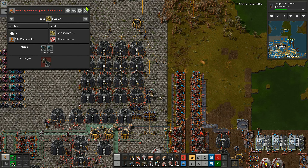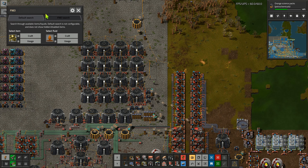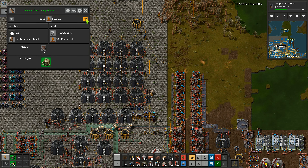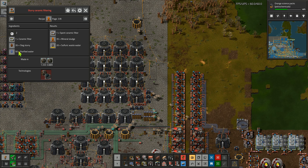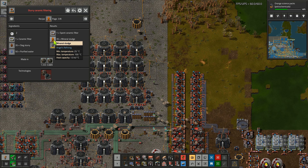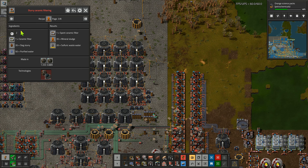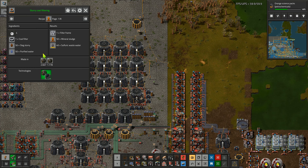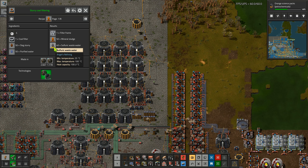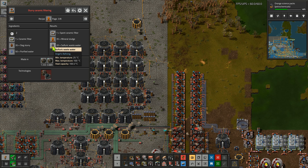Aluminium and manganese we can do through the mineral sludge, which is probably our best option actually. So 35 slag slurry and 50 purified water gives 35 mineral sludge and some sulfuric wastewater — we get 35 for 35 going in. The recipe we have at the moment is 50 and we get 50 coming in. The advantage of the newer recipe is you get less sulfuric wastewater.